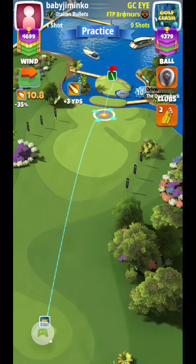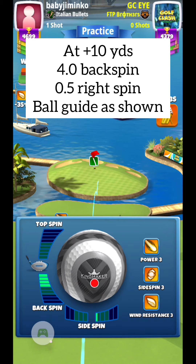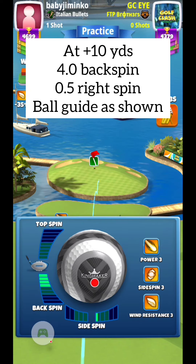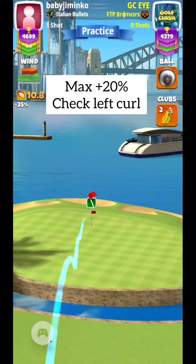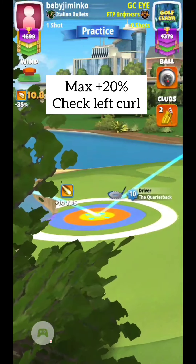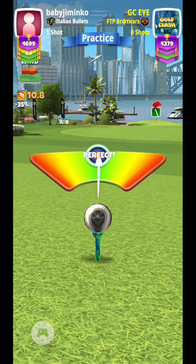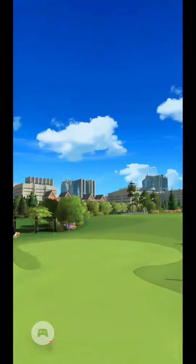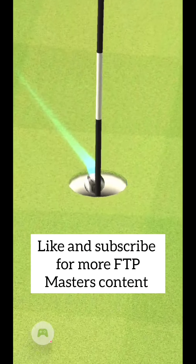Hole number two — kind of a tricky little par three. We're going to focus on the ball guide. At plus 10, we're going to go four backspin and 0.5 right spin. You're going to want it just hooking back to the right, about a square and a half left of the hole. We go max plus 20%. Depending on your wind angle, it can be tricky with the tree in the way. We add just a little bit of curl, hitting that inner wall, and get the ball to roll up off the back of the hill and come right back down for a nice drop.